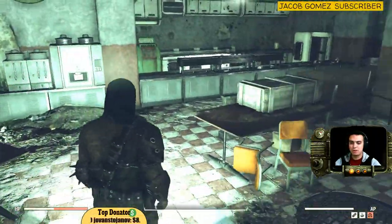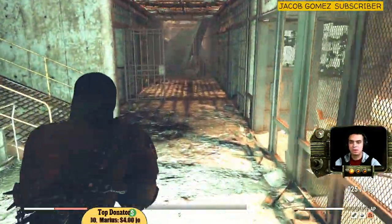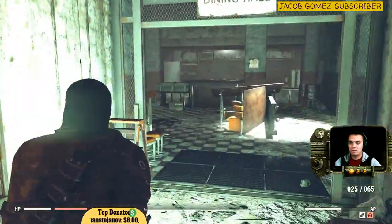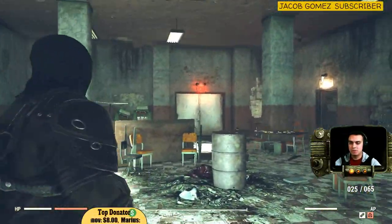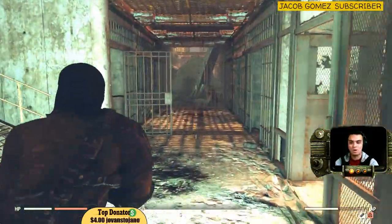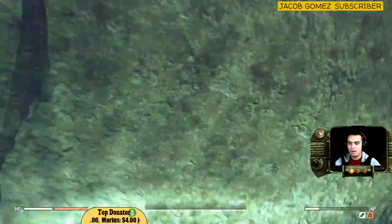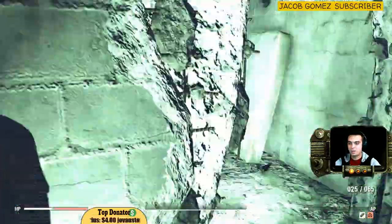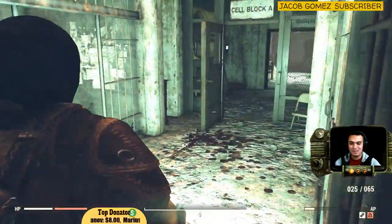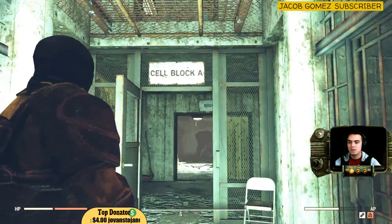It has a lot of good loot and plastics. My main resource is plastic because I bulk everything, and sometimes I need it for ammo. In order to get to the military fatigue: you enter from there, walk straight, turn right, walk straight, jump over the things over here - or you can just bypass it. Then you walk through, by the way I'm overweight so that's why I'm struggling.